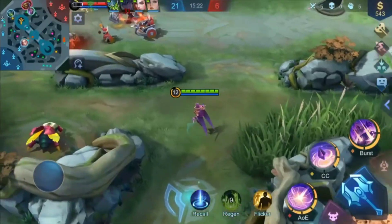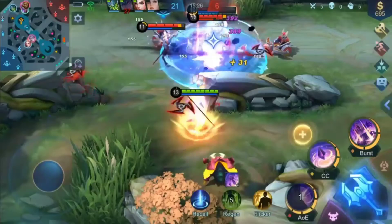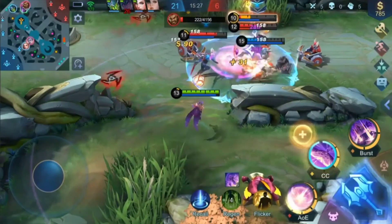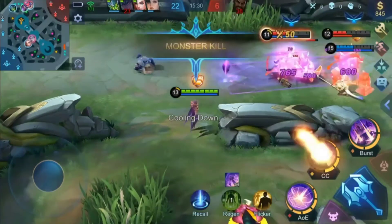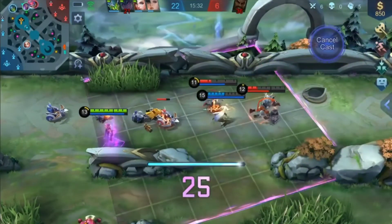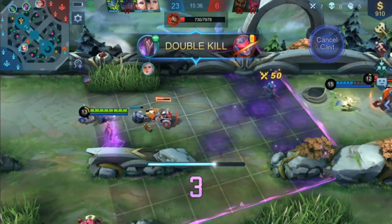When the teamfight breaks out, EVE starts off with a cast of Void Blast. Next, she controls multiple targets with Void Crystal. Note that Void Crystal can also be used when enemies attempt to approach her. Lastly, EVE finds a safe spot on the battlefield and casts her ultimate skill to finish enemies off.